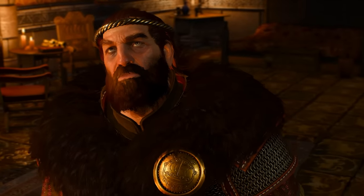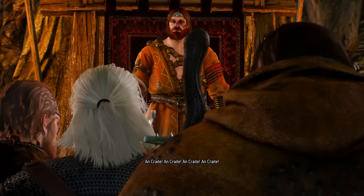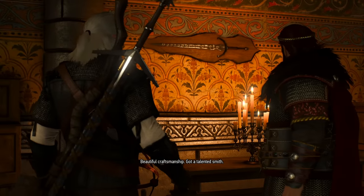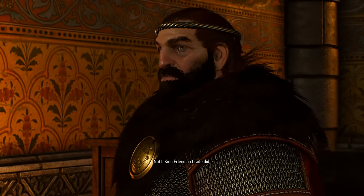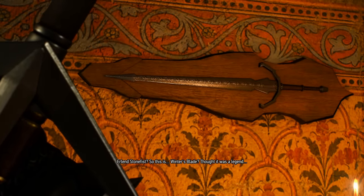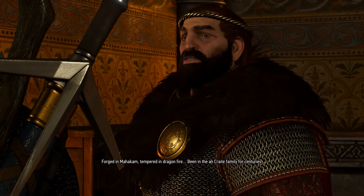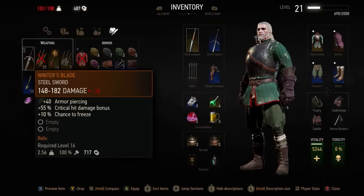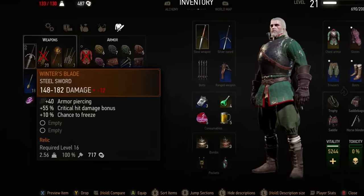Another sword we talked about in that first Things Players Hate video was the one Croc on Crate gives you, which suffers from a similar issue. If you go through the trouble of helping both Saris and Hjalmar to the point of one becoming ruler, Croc will answer your request for help fighting the Wild Hunt by giving you a sword he says is absolutely legendary — in fact, even Geralt had heard of it before. However, the sword had never been all that great. Its bonuses are neat, but if you'd even somewhat been keeping up with getting gear upgraded, you'd have something way better by the time he gives it to you.